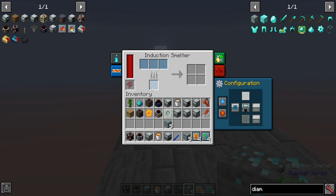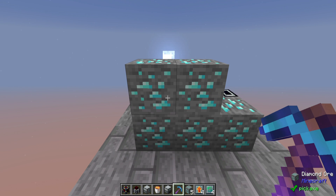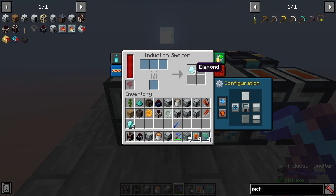Let's start off without anything in here; I'll get regular ratios. Putting in five diamond ore — it's going to process this and we'll take a look at what we get. In this case, we got nine diamonds, which is actually a pretty good result. Now let's place down five diamond ores, grab a fortune three diamond pickaxe, mine these up, and collect the results. In this case, I got 14 diamonds. That is slightly random, but let's see how it compares.